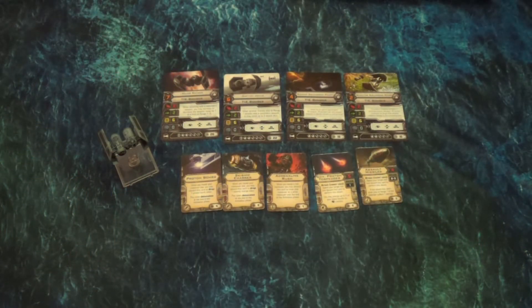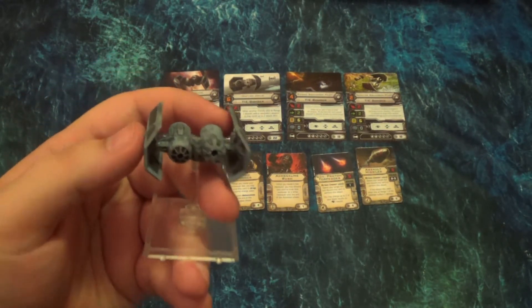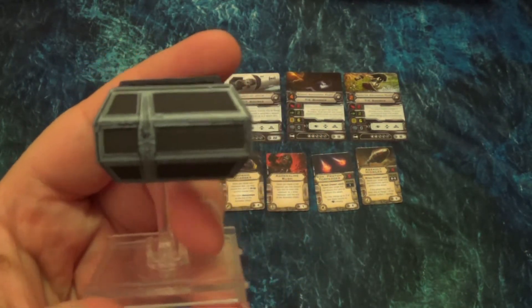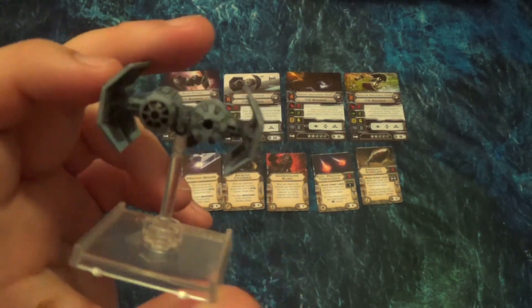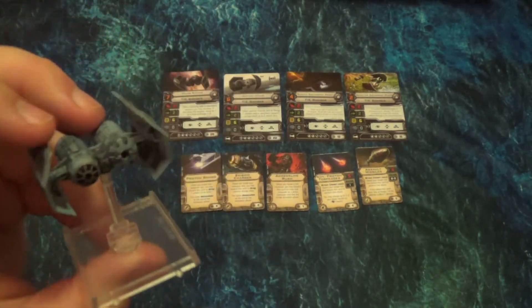Here we have the TIE Bomber pack — this is all the cards that come with it. I left out the cardboard elements; they're all pretty much the same: shield tokens, stress tokens, target locks, things like that. There are a couple of bomb tokens. Here's the actual TIE Bomber itself. It's got that trademark double cockpit, the TIE Advanced-looking wings, and that really awesome cobalt blue. This is one of my favorite ships from the movies when I first saw it as a kid — the coolest looking TIE for me. Really cool looking ship, one I've been waiting to get.